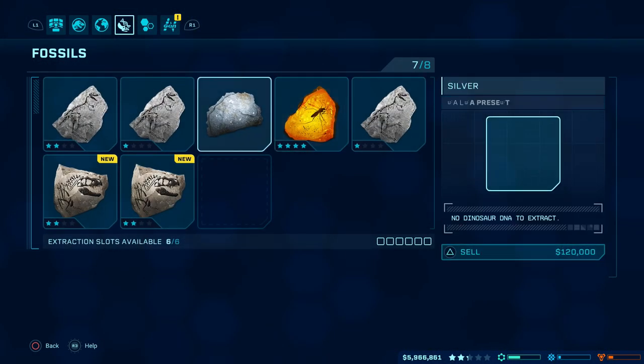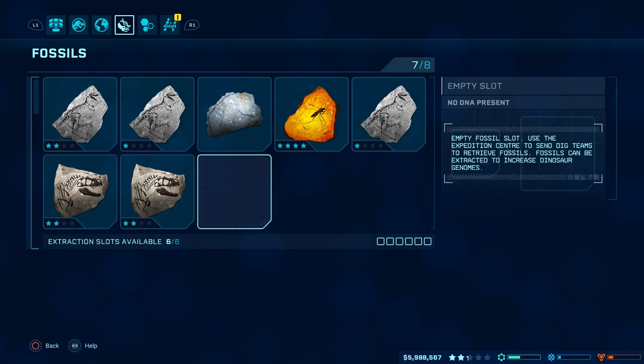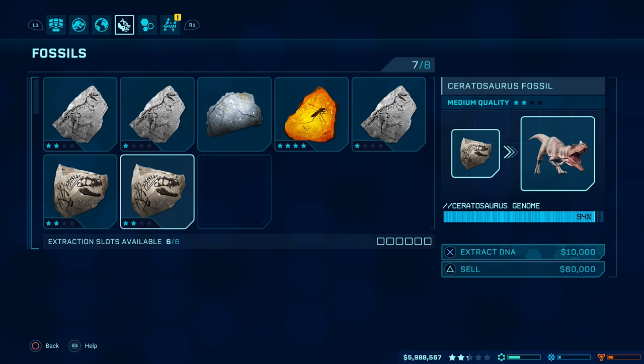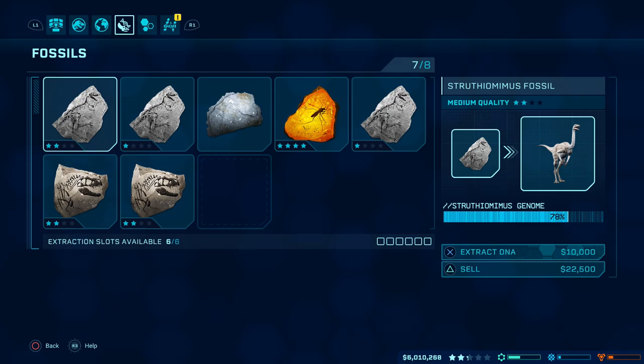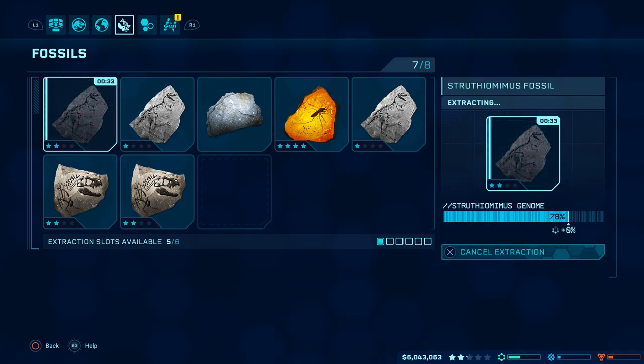All the fossils will appear in the Fossil Centre at that point, and you can see you have two options on each fossil: you can extract the DNA or you can sell the fossil. Some of these fossils will not contain any DNA, in which case their only purpose is for selling for money — so don't be afraid to sell those immediately. However, for fossils where you can extract DNA, those fossils are going to have a rating from 1 star to 4 stars, and that rating determines how much of a percentage it adds to the genome progress. A 4-star rating is going to add much more than a 1-star rated fossil.